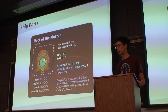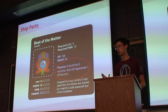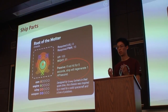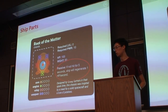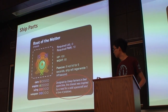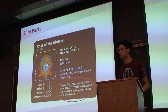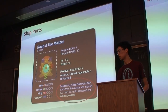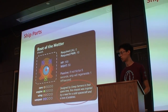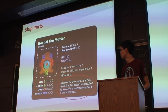Every part has a passive or active ability. We're trying to encourage players to customize their ships as much as possible, because when you put five different abilities together you might create some kind of emergent mechanic. We also have flavor text on parts to bring a little more depth to the world. Story is not going to be a big focus — we're going gameplay first — and story will probably only be told through these little flavor text snippets on each part.